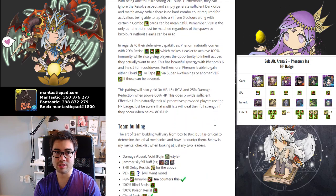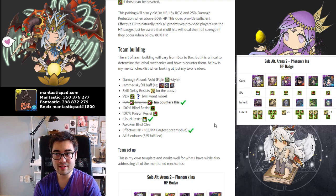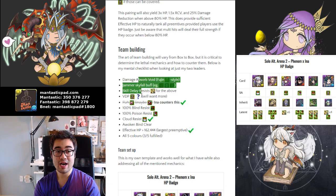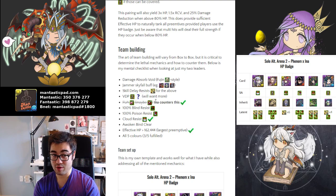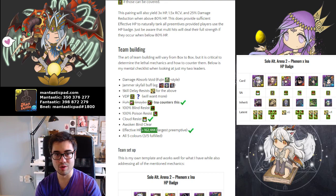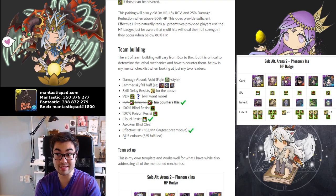Summarizing how my 2 leaders counteract the AA2 checklist: I need to find Jammer Skyfall buffs and a Fujin-style active skill from my subs. I have some VDP but want more. I don't need to worry about follow-up attack. I have 20% Blind and Poison Resist, Cloud Resist from Phenom, and I'll reach the effective HP required with modest sub health plus the HP badge. The Phenom and Ina pairing gives you light, dark, and water, so all you need is green and red to trigger the plus 1 combo count for a meaningful damage increase.